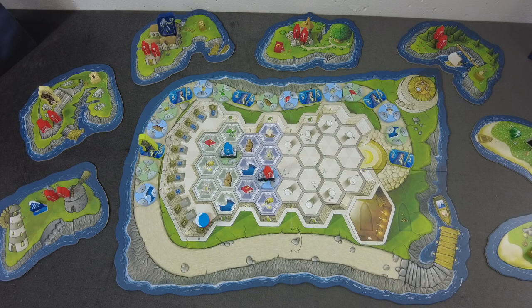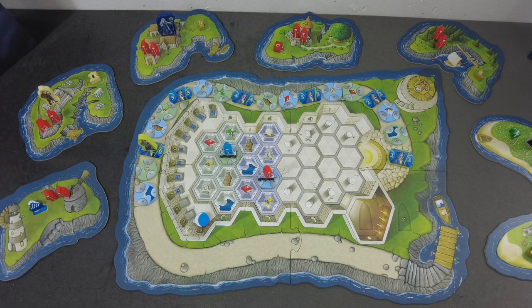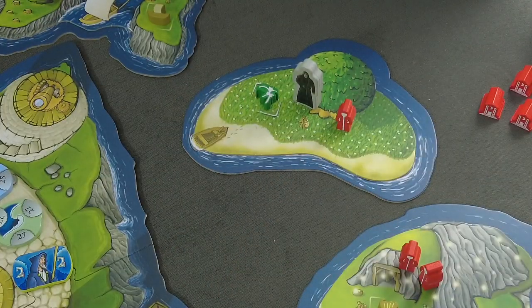I'm now going through my — I keep forgetting how it's called — the preliminary round. That's a completely different term in the German version of the rules, but it doesn't really matter. I get to choose to place some of my novices onto the islands and I'll also start the game with one shrine already out. I cannot go to an island where there is already another shrine.